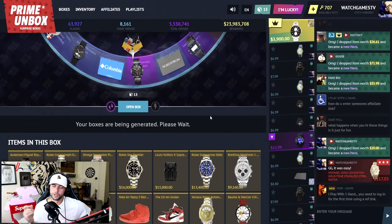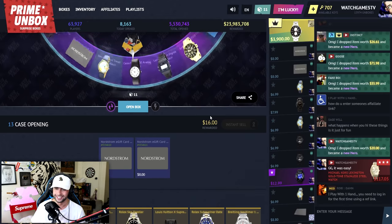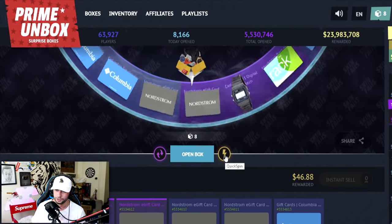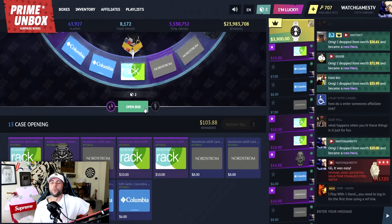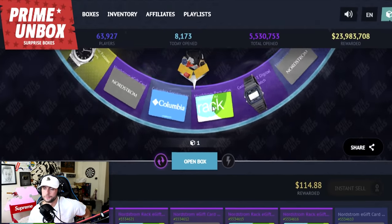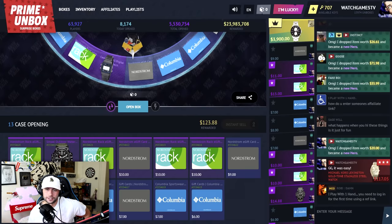Hoping to get a red within three cases from Hypebeast — that would be the dream. There are barely any reds on the spinner other than the Off-White shoe. Speed-opening three — I saw gold, but it's always baiting me. Hypebeast is definitely not doing well today. Let me know in the comments what you think we're going to get.